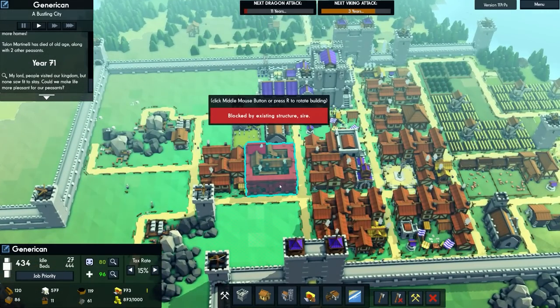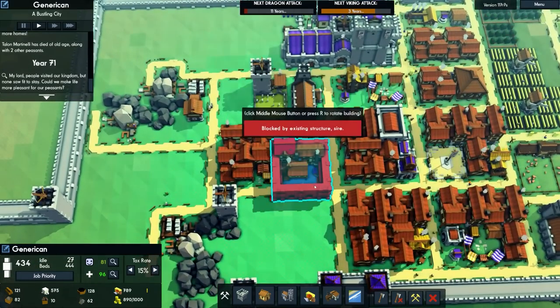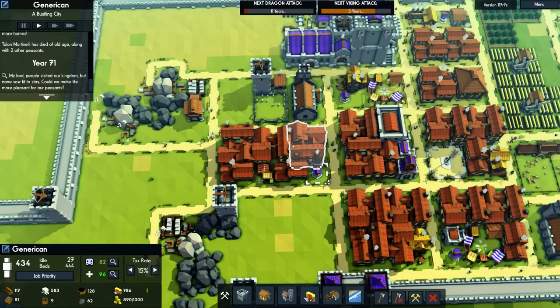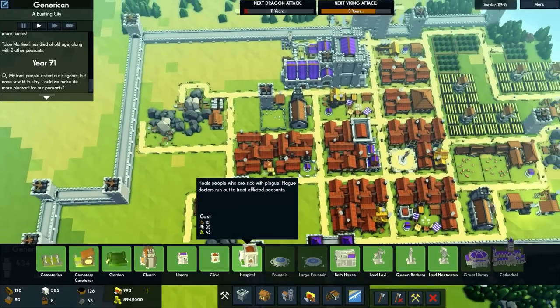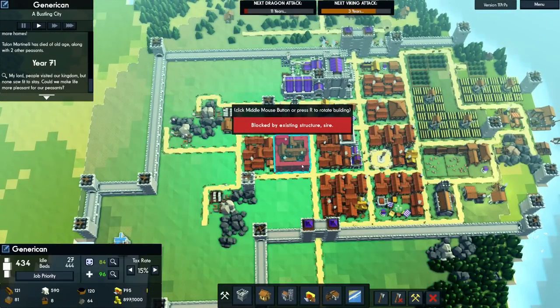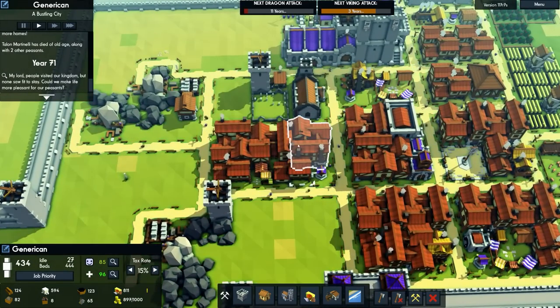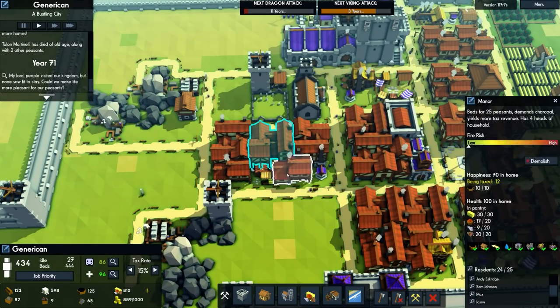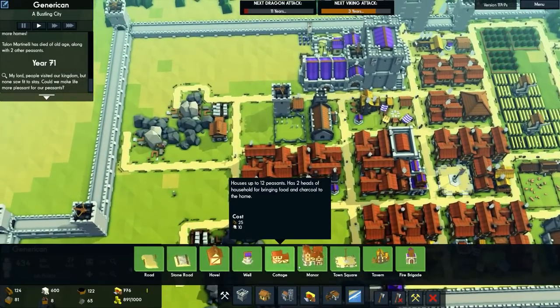I'm thinking placing it in the centre here is the way forward, but it will require the destruction of several structures. So what I'll do is place it here — it's a nice centralised location that gets all the houses plus any potential expansion. But that will require demolishing two manor houses, a cottage, and a well.